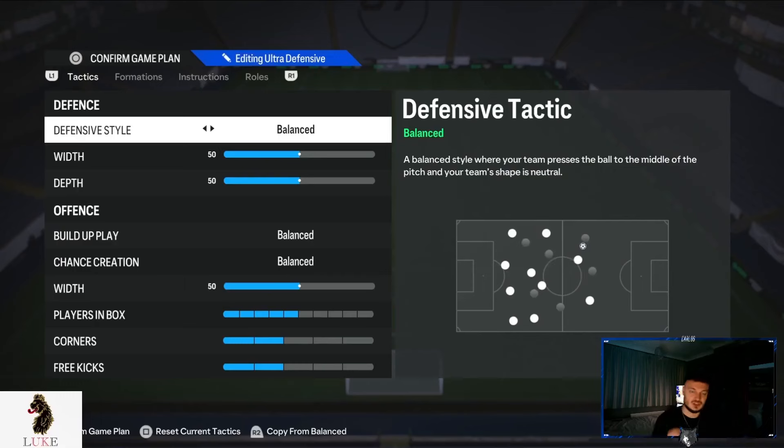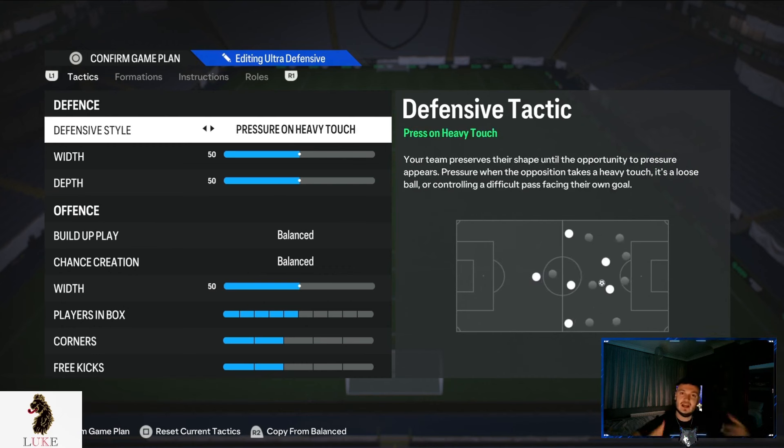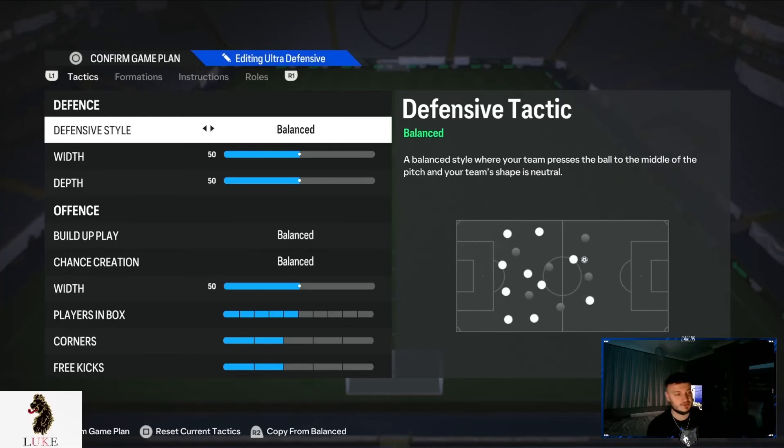For the defensive style, definitely balanced. Because we are playing a five at the back, we can afford to be a little bit more aggressive if we want. If you want to be in your opponent's faces, I'd recommend pressure on heavy touch — it's a viable option with the 5-2-1-2, especially with counter pressing when we have five at the back but play it like three at the back. For me, I prefer balanced, where your team presses the ball to the middle of the pitch and your team shape is neutral.